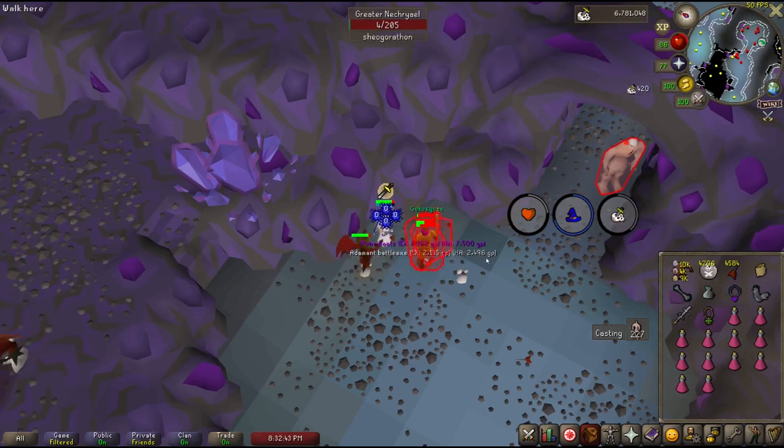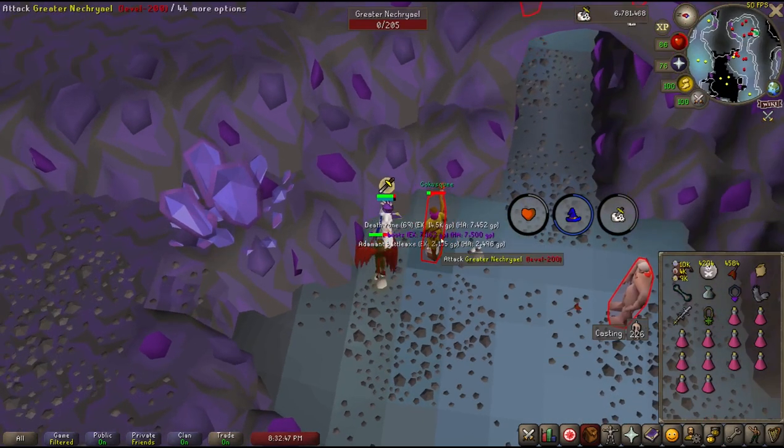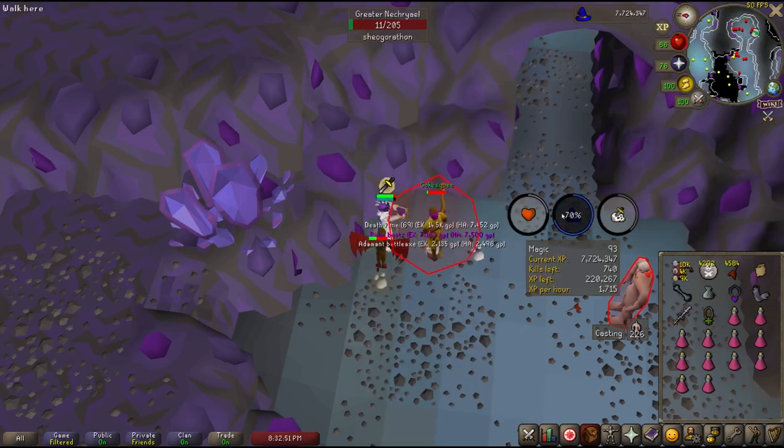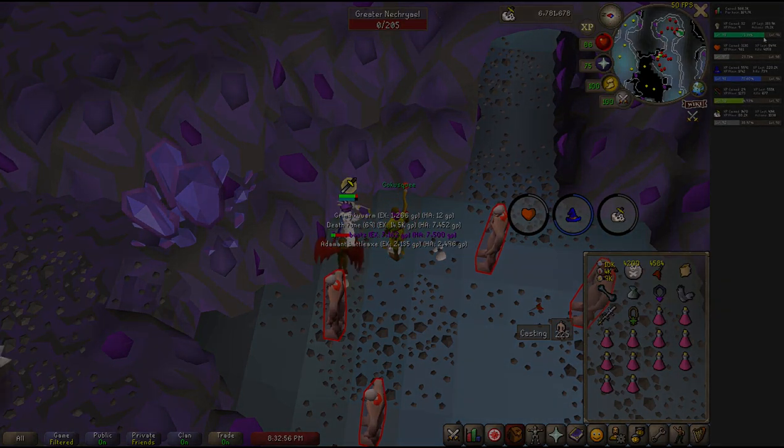The death spawns the Nechryaels release will hit you with typeless damage that maxes at 1, which means your health will slowly drain over time. If you are ever low on HP, simply cast your best blood burst spell and you will regain 20-40 HP immediately. You can also supplement this with a Saradomin godsword to save runes.